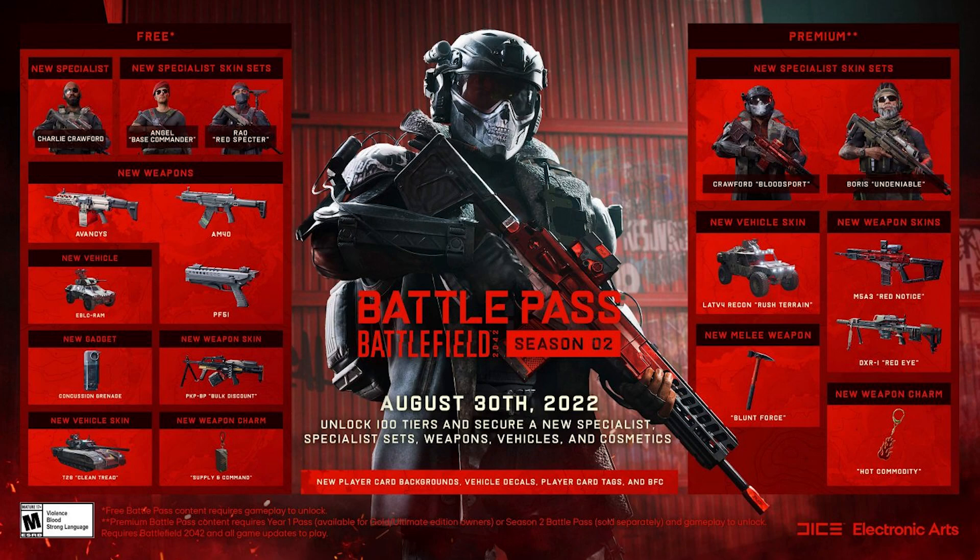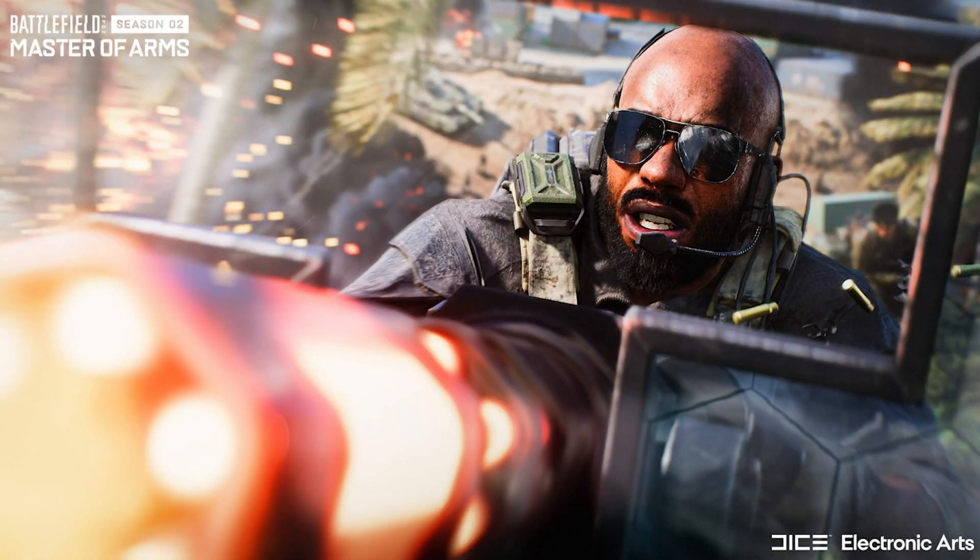The new specialist is Crawford, available at tier 4. You can deploy his mounted falcon to support your team and lay down solid defence — it's a stationary minigun that lays down immense firepower, particularly effective against infantry and light vehicles. His trait is Cash Points, which lets you replenish gadget ammo for friends that you revive.